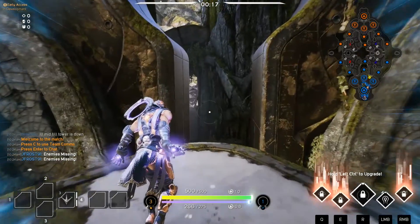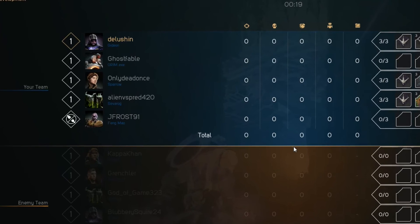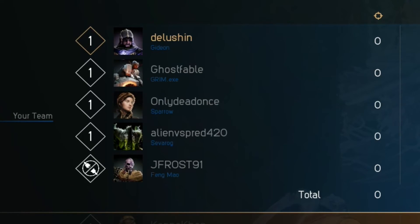Just first of all, let's check this out. Team props — thank you Ghost Fable. Only Dead Once, Alien vs Pred420 — guys, Only Dead Once, this is like his second game in PvP, five or six games total in Paragon, and he's in PvP with us. He was a great sport. Yes he died a few times but he took the advice really well, and I just want to show guys the community is fantastic. There is more good than there is bad. Get out there and play with other people and help them out.